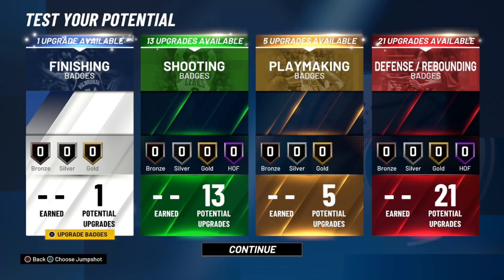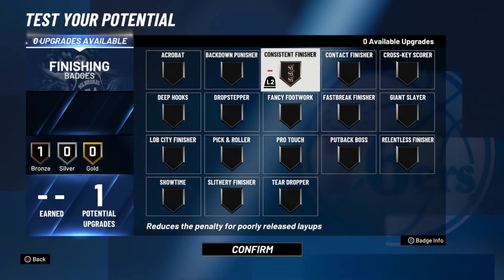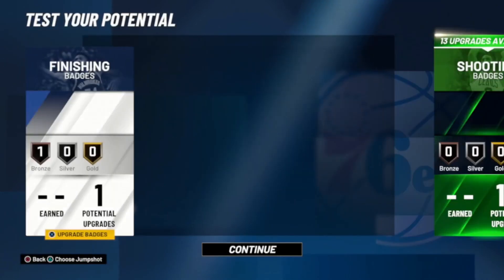Now onto the badges. For the finishing badge, it really doesn't matter — you can take whatever you want. I'm going to go ahead and take consistent finisher, but another badge I would maybe recommend is slithery finisher. It's really up to you for which one you want to take here. Go ahead and confirm it like that.